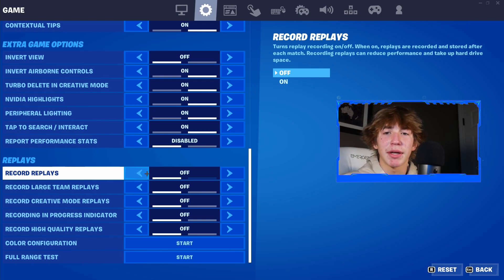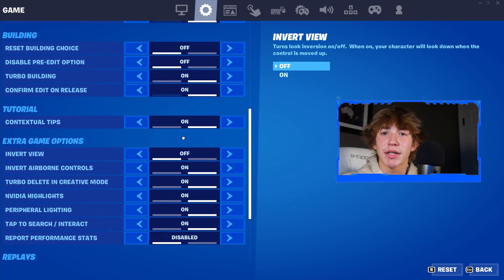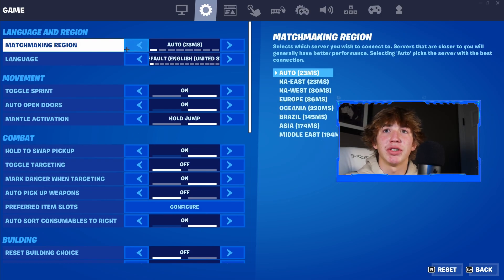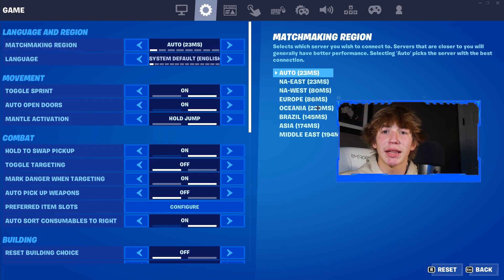Once you find these five replay settings, make sure that all five of them are turned to Off. They'll most likely be on because that's the default, so go ahead and change them to Off. From here, simply scroll back up to the very top of this Game tab and find the Language and Region section, then look on the far right side of your screen after highlighting over this setting.